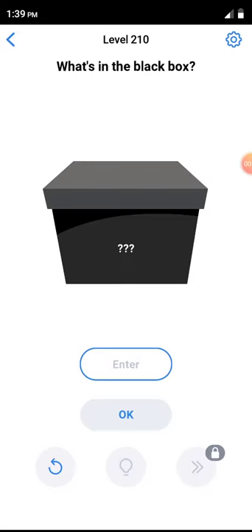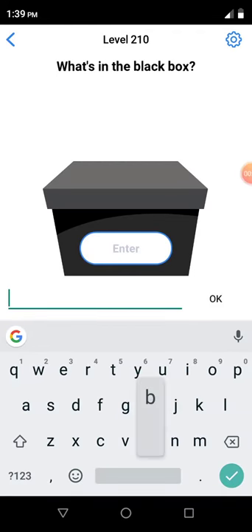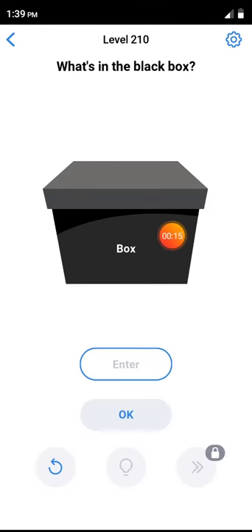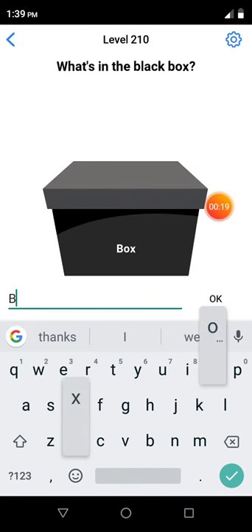Easy Game level 210 — what's in the black box? First, click on this area right here, then type box box box and click OK. Now enter box box box again and click OK.